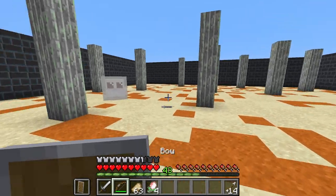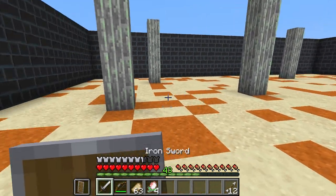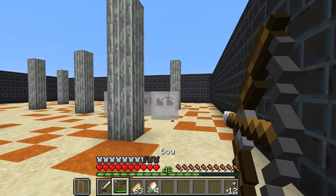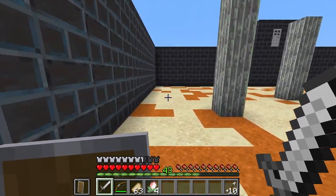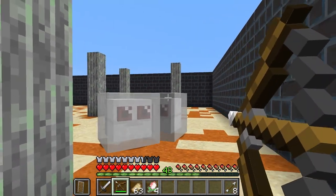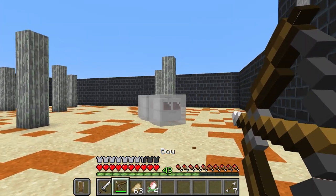There we go. We start by herding them together and whittling them down with our bow. Be sure to keep moving — they are faster than you think, but they make big, easy targets. The arena is flat, but in most situations they can get stuck easily on terrain.